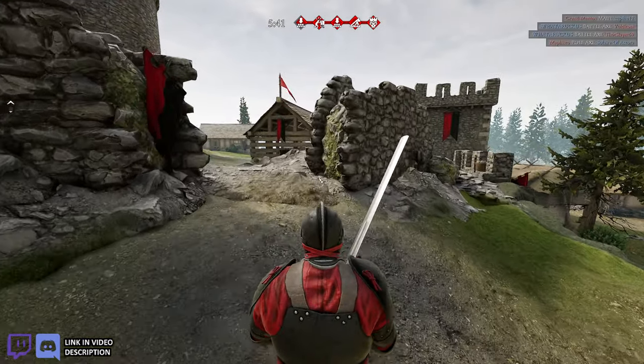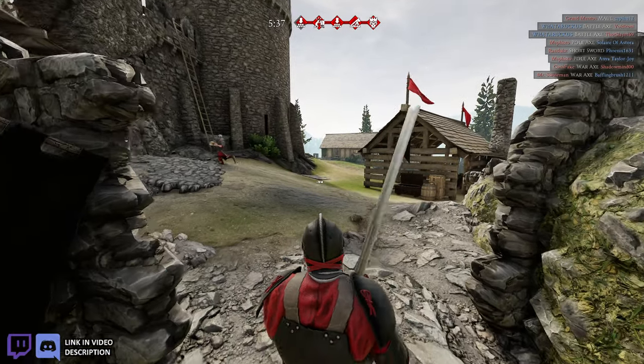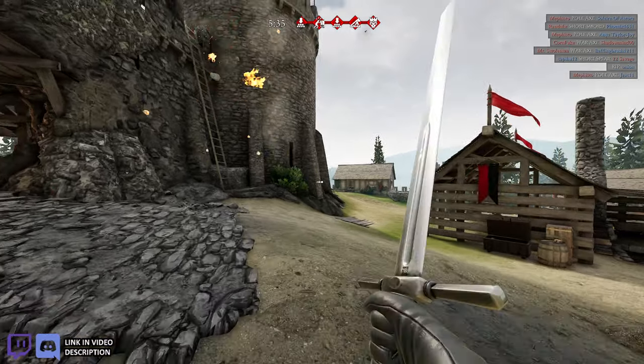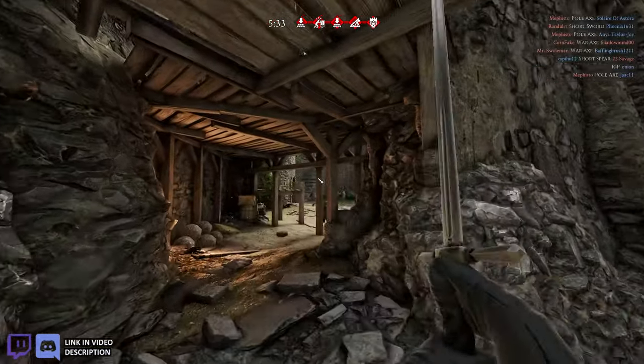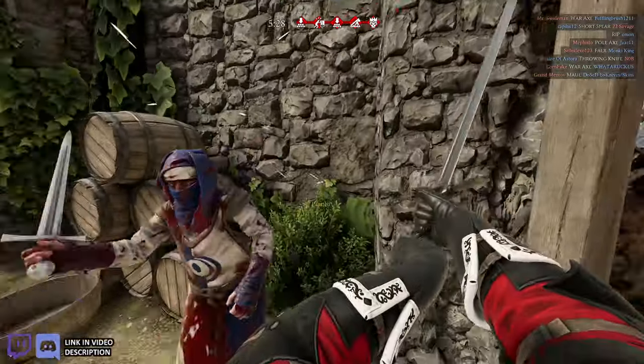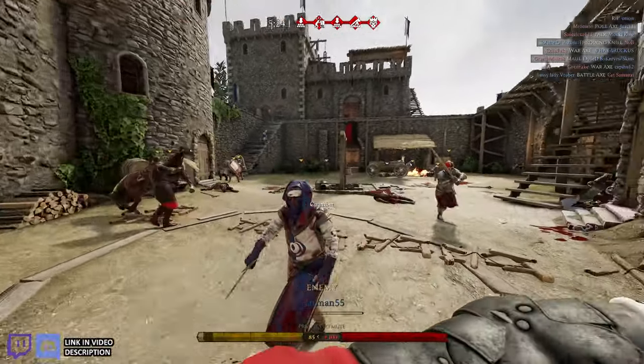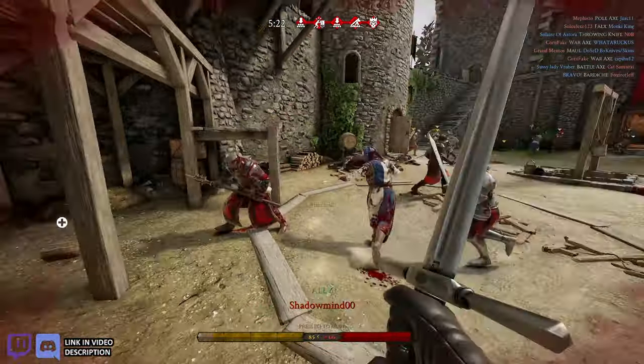But today I'm gonna play in third person. You activate third person perspective by hitting P on your keyboard. If you're playing with a controller, I can't help you. And you can turn on team markers by hitting H, by the way — a couple people have been asking how I've been doing that.